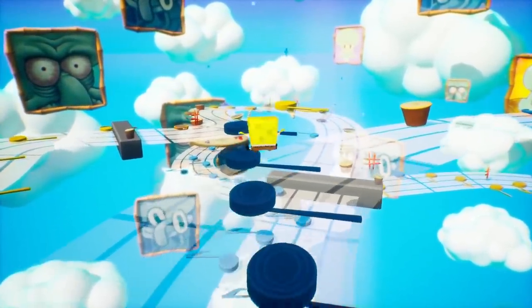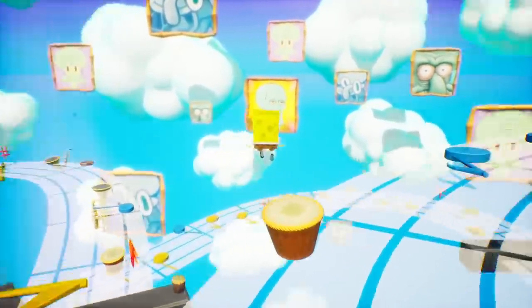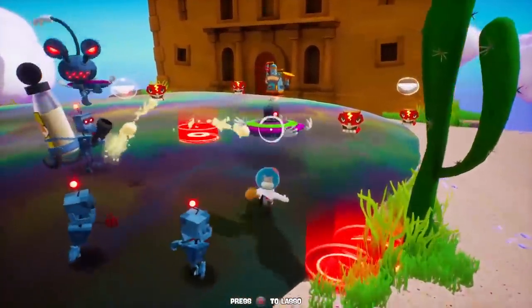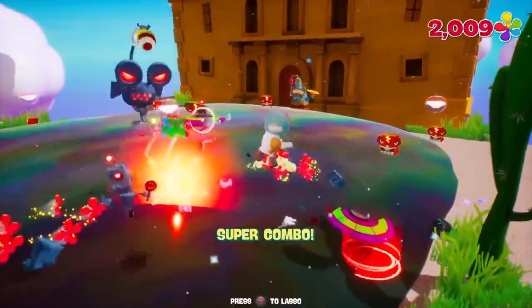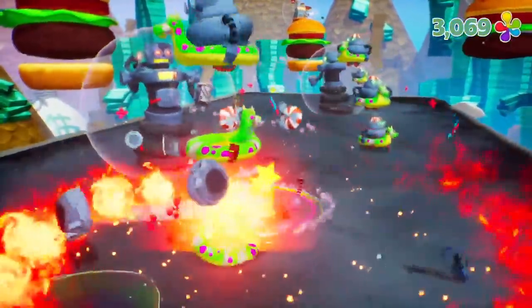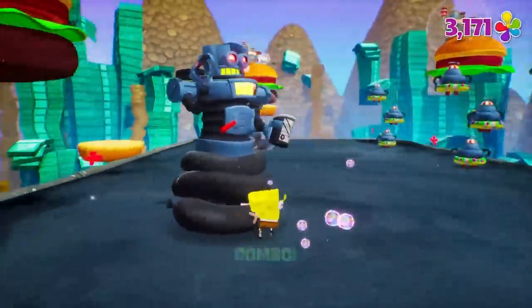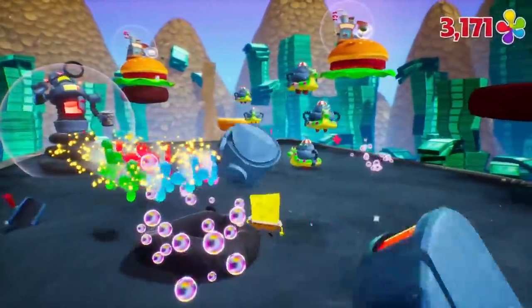Battle for Bikini Bottom was an action-adventure platformer, so the movement lends hand-in-hand with the combat. Thankfully, the Dream level has several areas that lend themselves well to judging these crucial aspects of the game. In short, the combat of Rehydrated is quite a bit faster paced than that of BFBB. The moves feel heavier and most of the animations go by zippier, which I believe lends itself well to the game's heavier platforming movement in comparison to the original. After all, most platforming games go with a heavier approach just to keep the movement challenges more challenging.